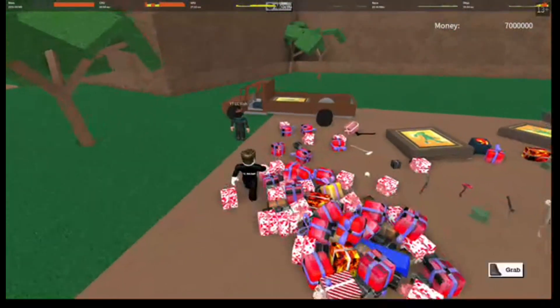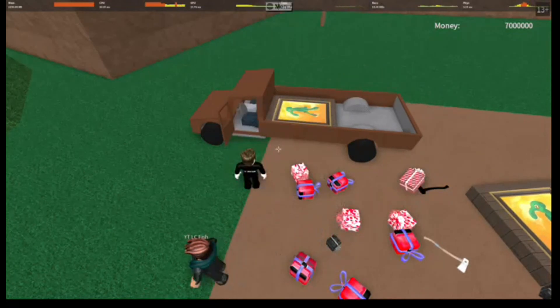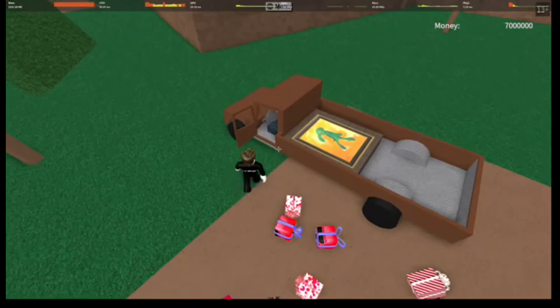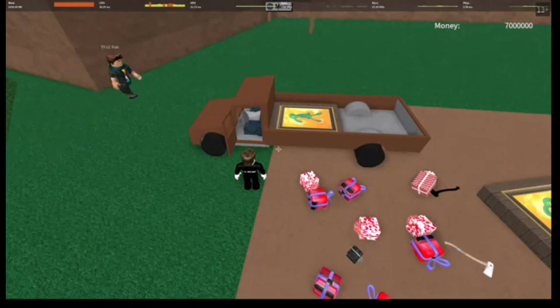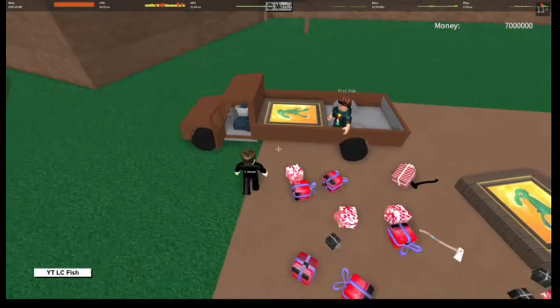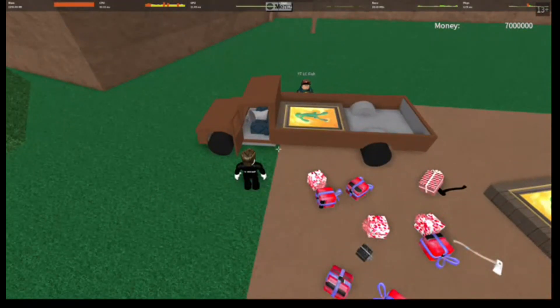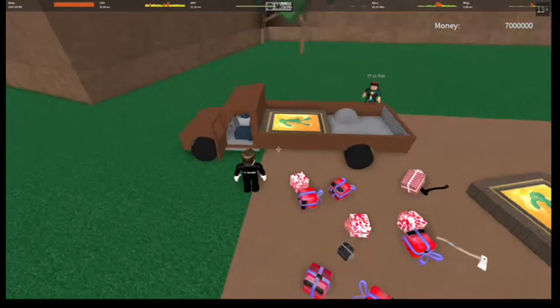Stand over here by the truck, and once you reload in you want to hop in the truck. As soon as you see the present spawn in, you want to drive. Make sure you have me whitelisted. So you want me to reload my base — as soon as it reloads, or while it's loading, drive it to your base and then leave? No — you reload your base, I whitelist you again so you can drive the truck, and once the presents spawn in you drive it to my base.